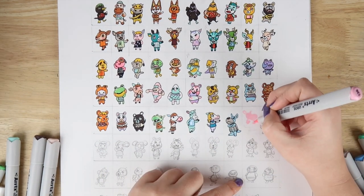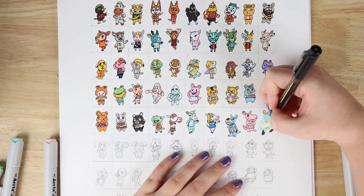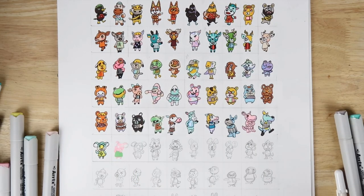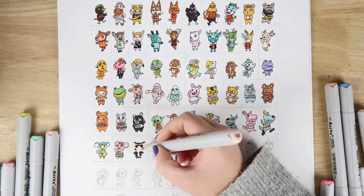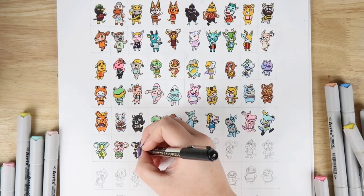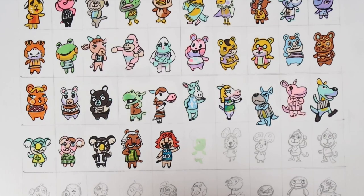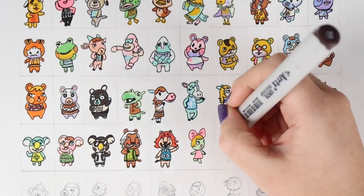So there are some hardcore Animal Crossing fans out there. Before speaking to them I would have said, yeah, I'm pretty hardcore at this game, and then I speak to other people and I'm like, okay, I'm not that hardcore. I wish I was, but yeah, I am really into the new DLC, so I wanted to draw these characters because it just seemed like a really fun thing to do and spread them out on this little sheet.